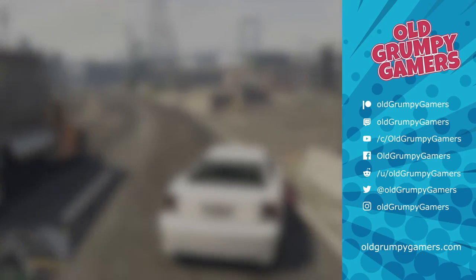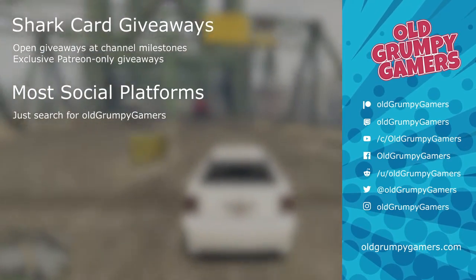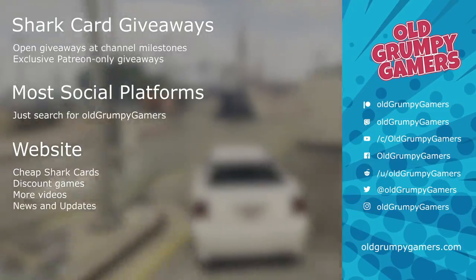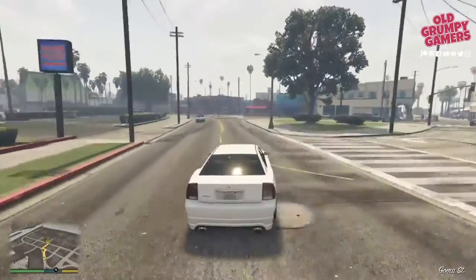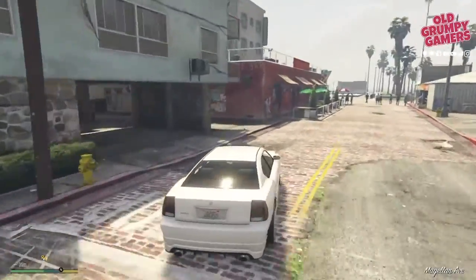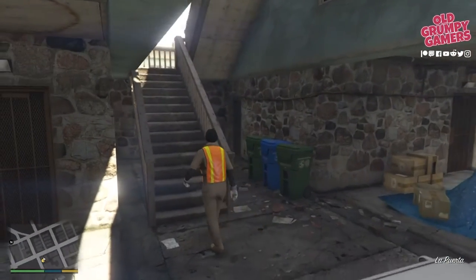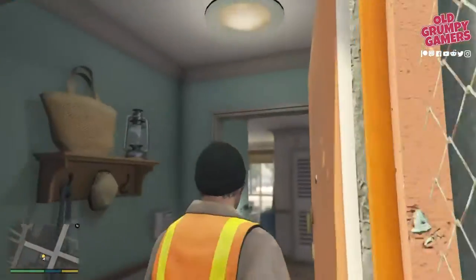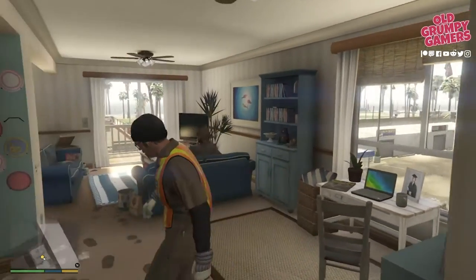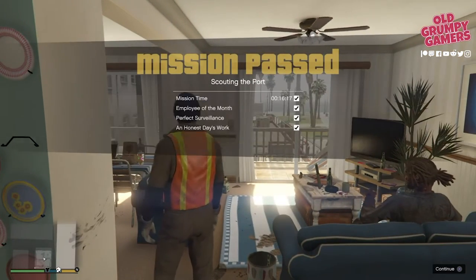Don't forget to enter our semi-regular milestone shark card giveaways, follow us on your favourite social media platform, and visit our website for all the latest Old Grumpy Gamer goodness. As we make our way back down Floyd Street, pull in, jump out and head upstairs. We are greeted by Wade, which — yeah, I can't even imagine — but there we go, that's gold!